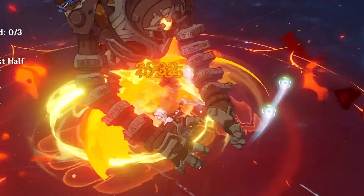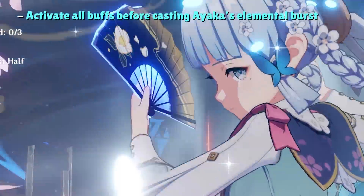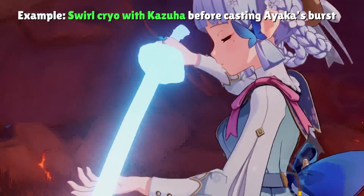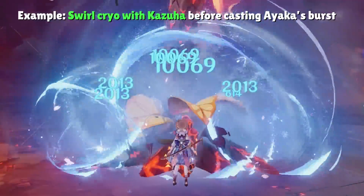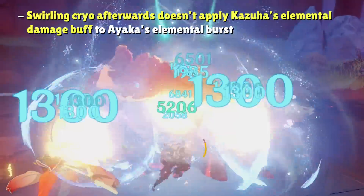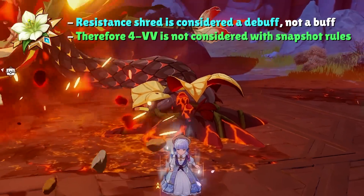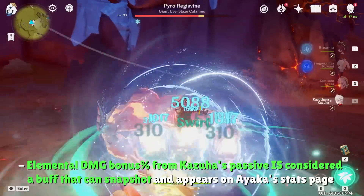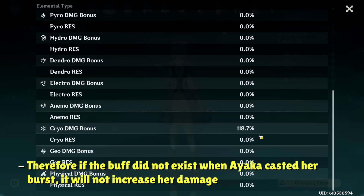Ayaka's elemental burst snapshots, so we need to activate all attack buffs, cryo damage buffs, and elemental burst damage buffs before casting her burst. If using Kazuha, it's important to swirl cryo before Ayaka casts her burst to grant her the elemental damage bonus from Kazuha's passive. Swirling cryo after the burst launches may still increase damage, but not by as much. The 4-set Viridescent Venerer effect is considered a debuff and is not confined to snapshotting rules, but the elemental damage bonus — being a direct buff to Ayaka's stats — will not be captured if it didn't exist when her burst was cast.